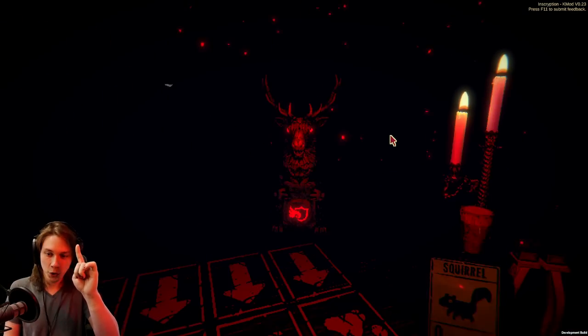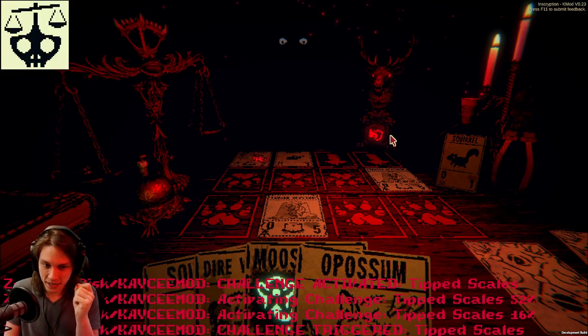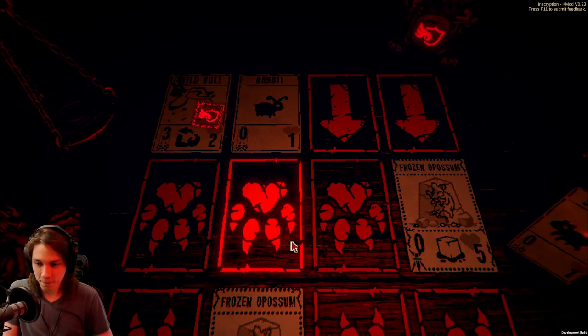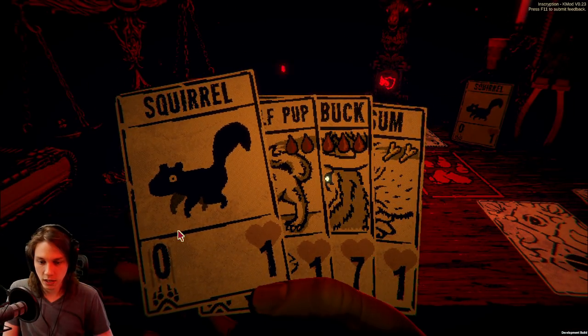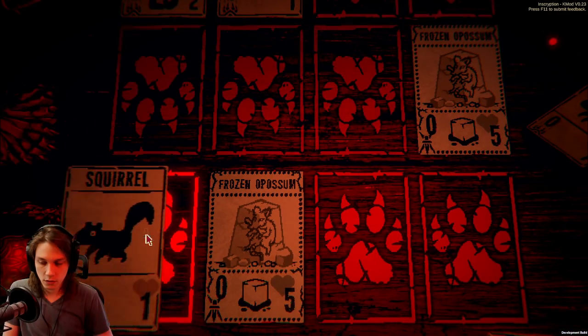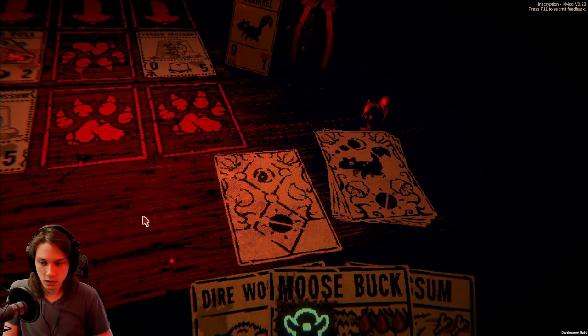Gotta use an item in this fight. I have a lot of fights where I come in with the idea I need to use an item, and then I leave without using one. That Wild Bull, I could just block one damage instance from. We just draw out the Black Goat, and then next turn, after the Wild Bull moves over, we'll take a Squirrel, Squirrel into Black Goat into the Moosebuck — finishes off the Wild Bull. Beautiful.